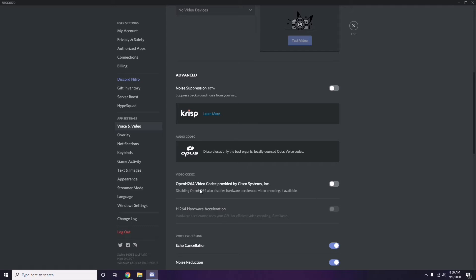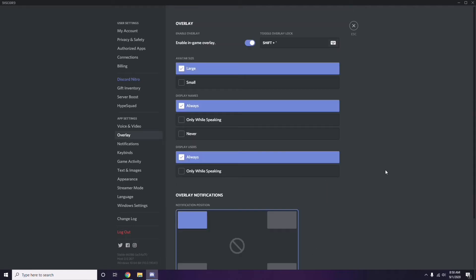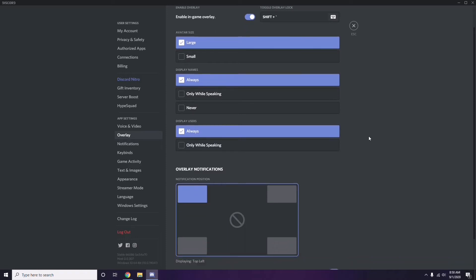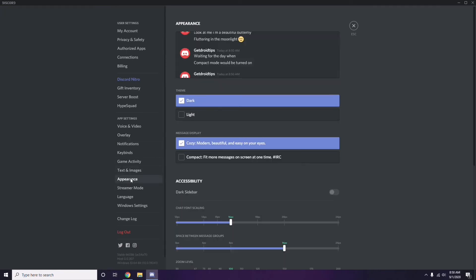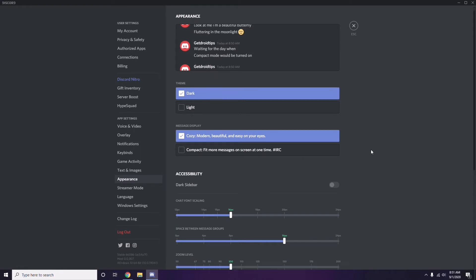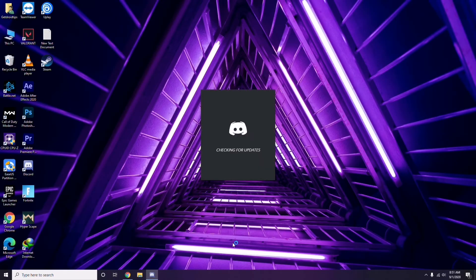After that, go to Overlay — it's listed below Voice and Video in the sidebar. From here, turn off the Enable In-Game Overlay option, which is turned on by default in most cases. Next, go to Appearance, then navigate to Advanced, and from there disable Hardware Acceleration. Click OK when done.